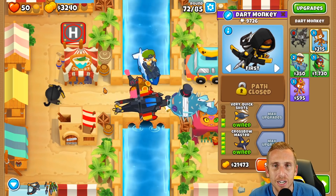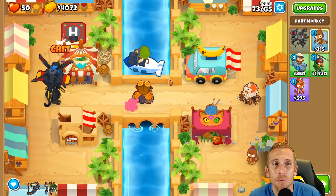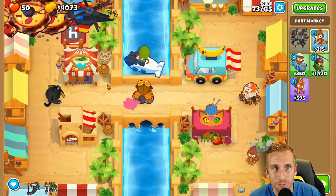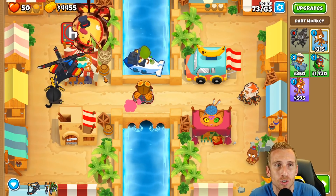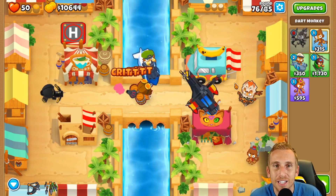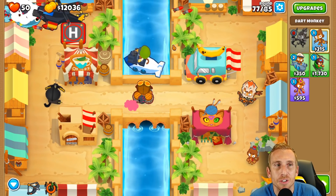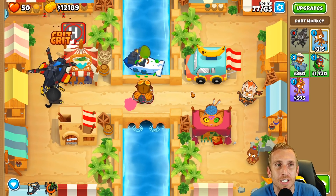Now what we're going to do is on rounds 76 and 78, we're going to use abilities because I know this Apache isn't that great at round 76 from doing logs with two towers on chimps. So we'll use Quincy's abilities for both to make sure we don't have any problems. Here comes 76 - we're just going to use Quincy's second ability as soon as we see it because we don't want to deal with any regrow farms or anything going crazy. Same thing for 78.